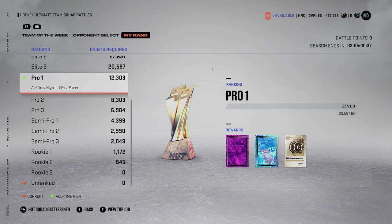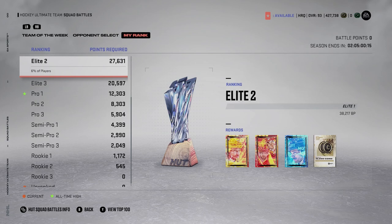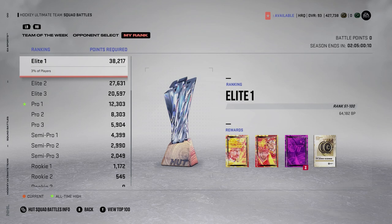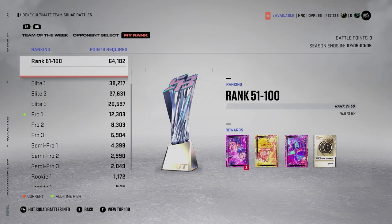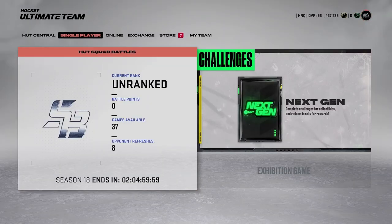You're getting 10,000 coins guaranteed along with the potential to pull a good card. If you don't, you can sell those gold cards — a lot of them have great value, especially now with the team builders. Some base Blackhawks cards were going for 10,000 coins because of team builders. Going even higher to Elite 3 or Elite 2 gets you more packs and 15,000 to 17,500 coins.